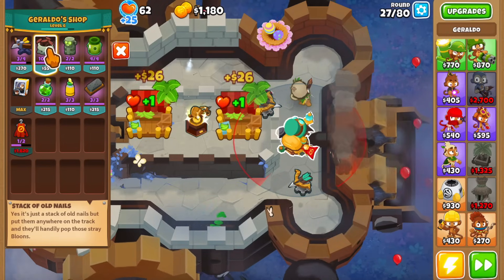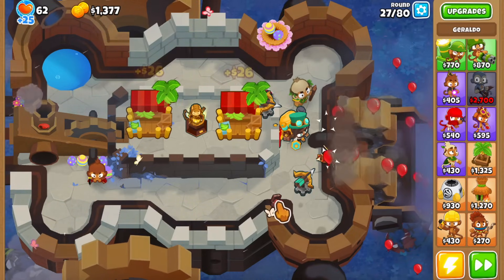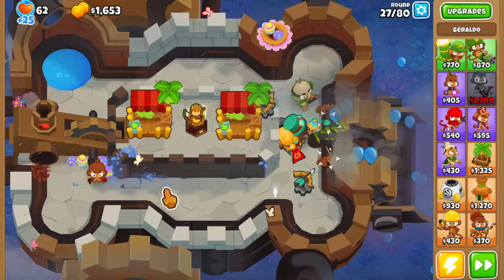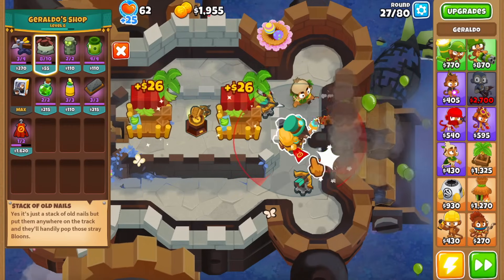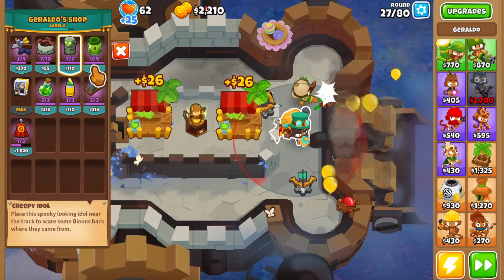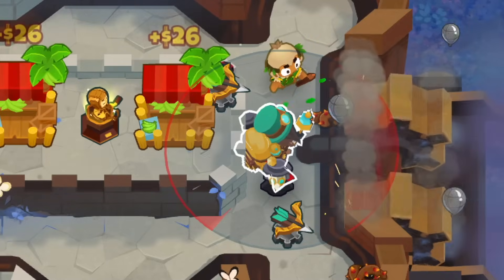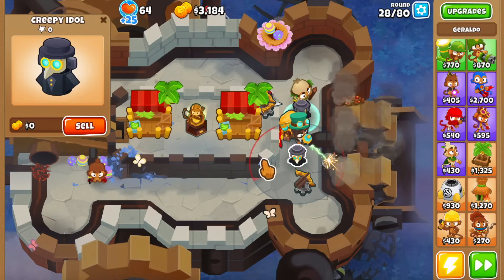First up is the stack of old nails, which should keep evolving and eventually turn into mines. The items are a little bit smaller while you're holding them. They're just rusty old nails but you can see the texture is different. Next is the creepy idol - look at these guys with the plague doctor masks! These are very cool - I really like these ones. Let me just place a couple of these guys.